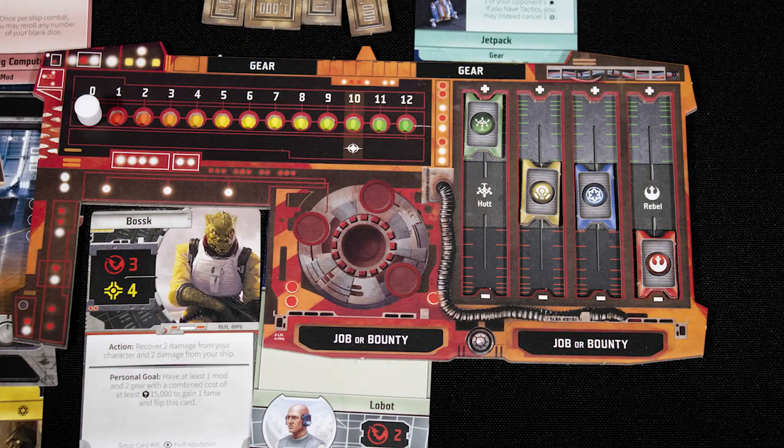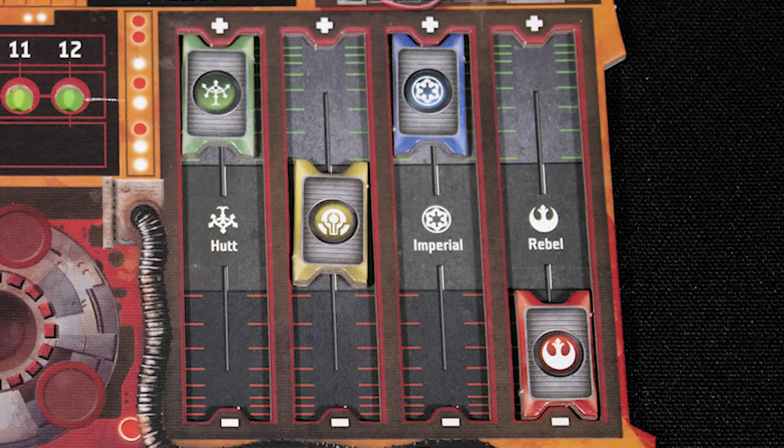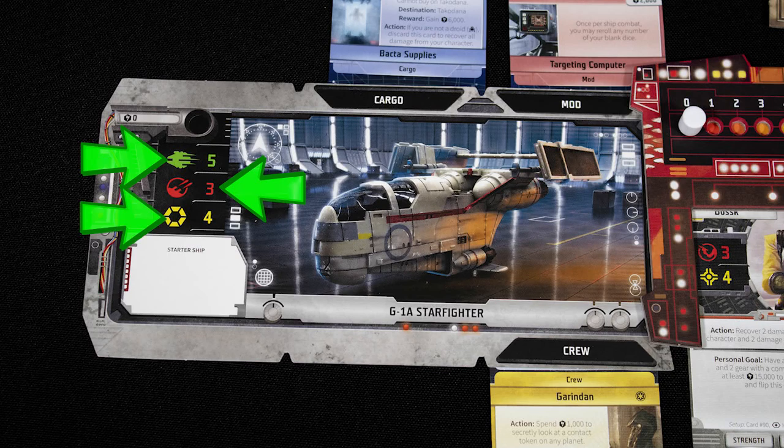One of the first things to note about this game is that you have a lot of information on your character display: your fame score, personal combat ability, health, jobs, money, gear, and reputation. Reputation can be positive, neutral, or negative for each of the four factions in the game. You also have a ship display which has your speed, ship combat ability, ship health, cargo, mods, and crew.